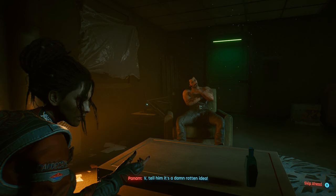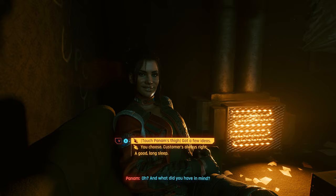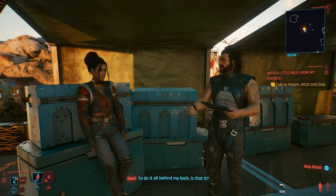If you fail, Panam will send you an angry text message and delete you from her contacts. After rescuing Saul and escaping to the hut, be sure to pick 'shitty idea, Panam is right' when you get that option — she'll thank you for it the next morning. Also, later in this conversation, choose to touch Panam's thigh. This is important and she will block your advances, but this is okay.